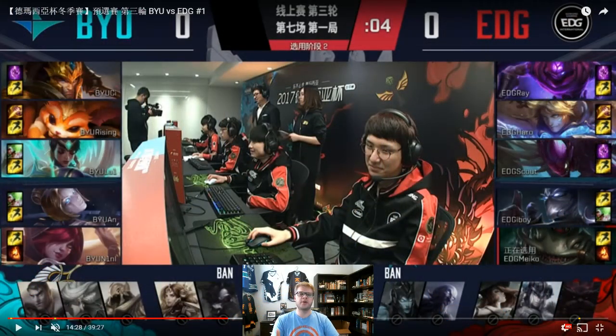We'll start with the draft and how this was set up. As you can see, it's BYU against EDG, game one of their series. What happened in this draft is BYU picked Karma in the second rotation. I believe this was a flex pick because you could play it into the Malzahar, and you can also obviously play it support. They allowed the draft to play out and saw that EDG ended up picking Tahm Kench into it.